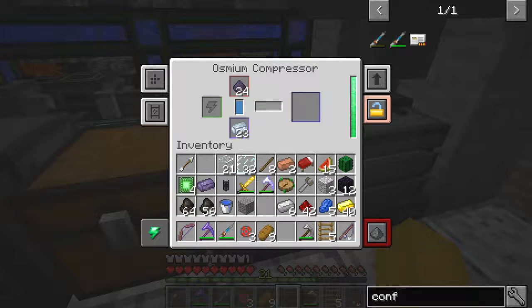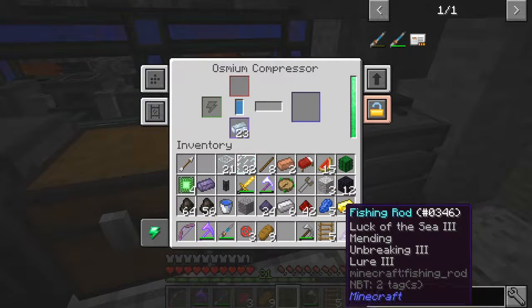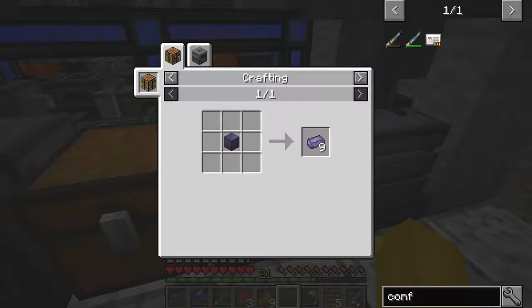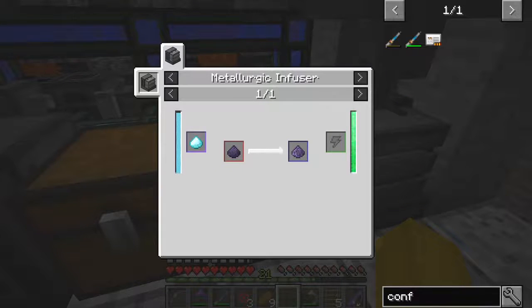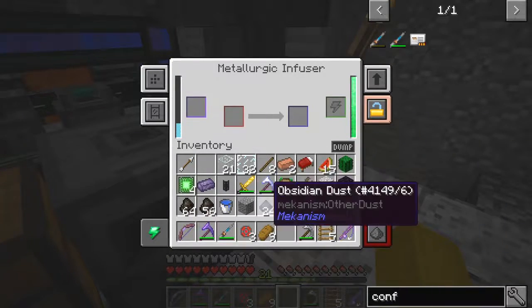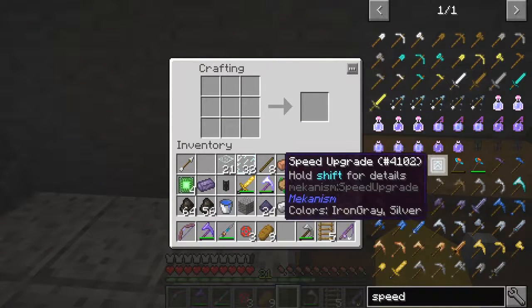Shift clicking didn't work — let me try again. What have I done wrong? It's in the enrichment chamber — I've forgotten how to do that, so I'll look for the recipe. Osmium dust gives refined osmium, I think. The metallurgic infuser — with diamonds. That's right, I wanted to get a speed upgrade first of all, so let's do that. Here we get the speed upgrade.